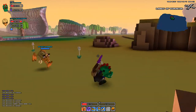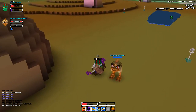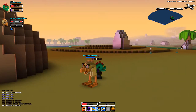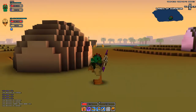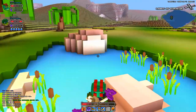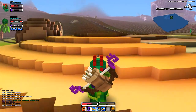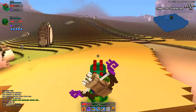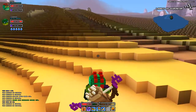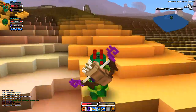I was able to tame a desert runner using a caramel chocolate bar. That's specific to this biome. Looks kind of like a chocobo - that's pretty cool. Let's take him for a spin. Something I'm noticing is that my pet, while I'm riding it, seems to be running out of stamina faster than in other biomes. I might just be imagining it, but I would think that's how it would work in a desert biome.